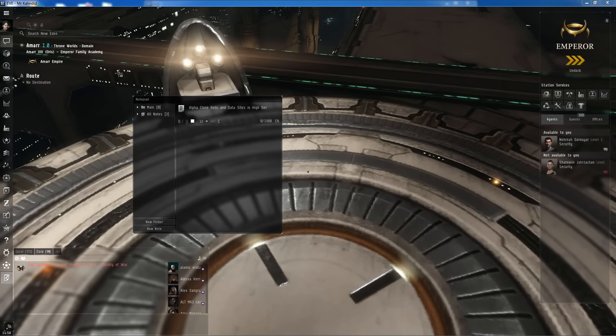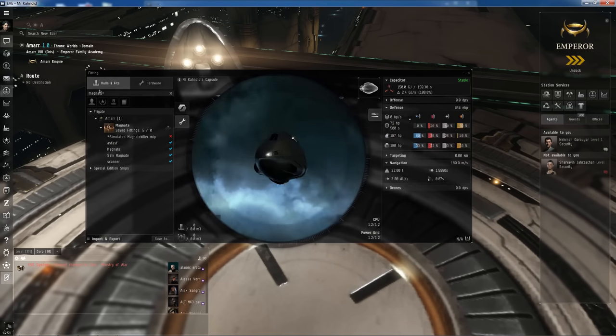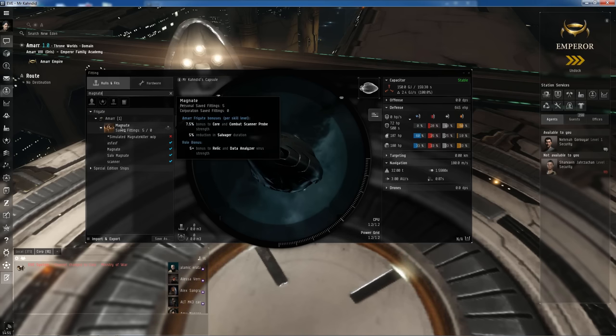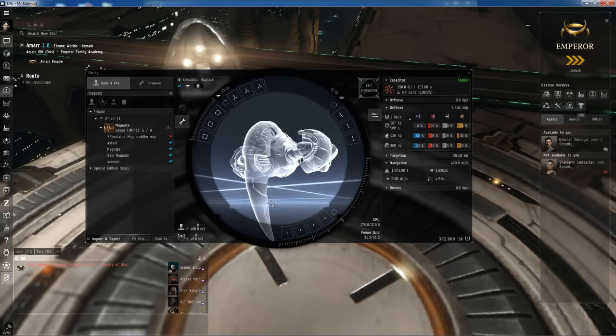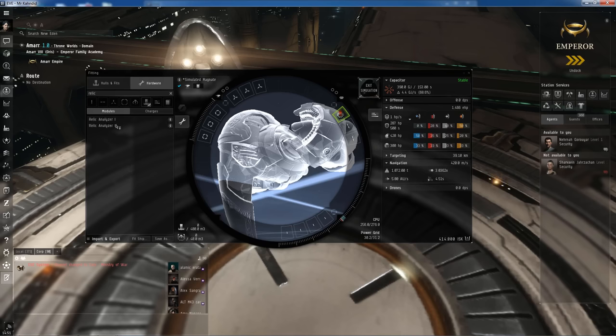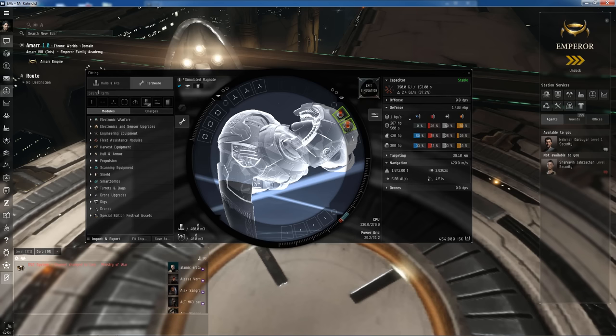The first thing we need to do is get our fitting ready. To do that, we're going to go to this circle here, or press Alt-F to open up our fitting window. Then in our holes and fits, we're going to type Magnate and right-click on the Magnate and simulate ship. It's going to bring up the Magnate simulation. We're going to need the Data Analyzer Tech 1 and the Relic Analyzer Tech 1. Go to the hardware section, into the modules, and search for Data and Relic — when they pop up, just drag and drop them on your ship.